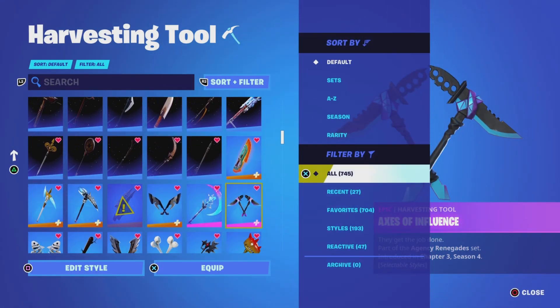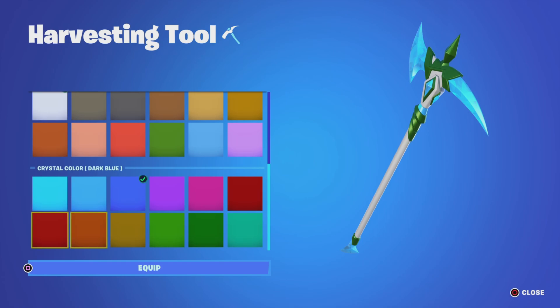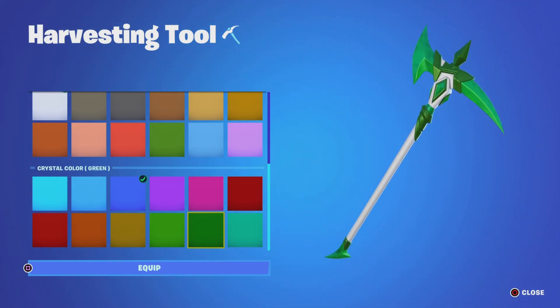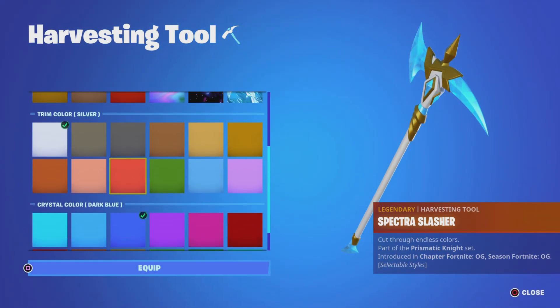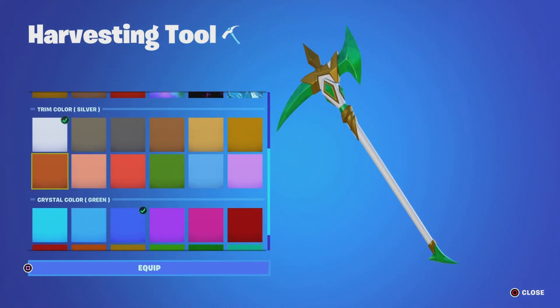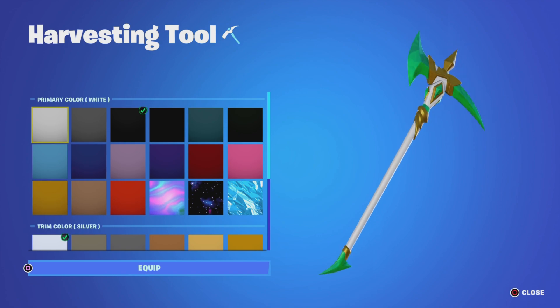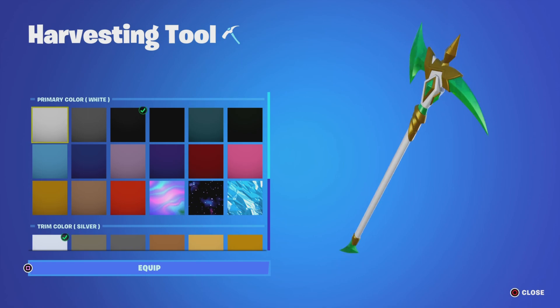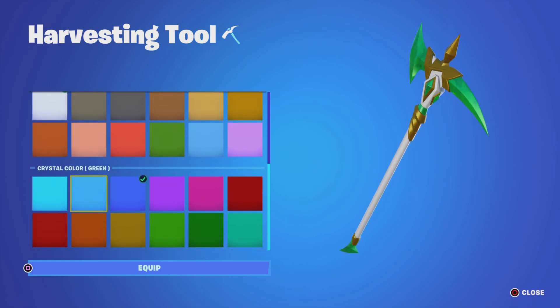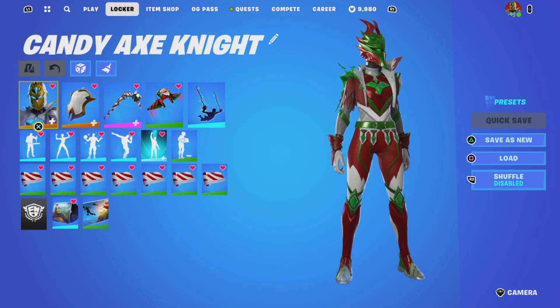In case you don't have the candy axe, I'll show you how to set it up. For your primary color you want white, and for your trim color you want green. That will match the skin nicely. You can also try red, but white and white works perfectly to match the candy cane look.